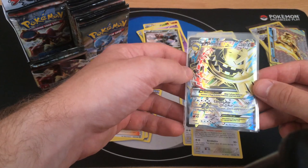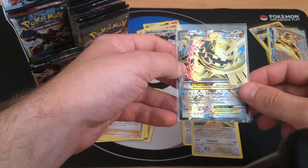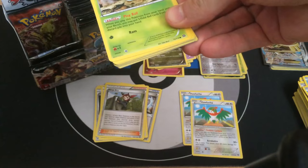Full Art Mega Steelix EX with Canyon X for 240 damage - Metal and Fighting type. Five energies for 160 does 10 damage to each of your opponent's Benched Pokemon. You can accelerate it with Carvanha Break and Mega Turbos. You can attach a lot of energy to Mega Steelix very fast.